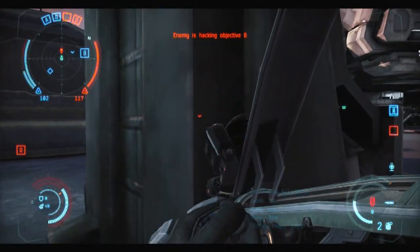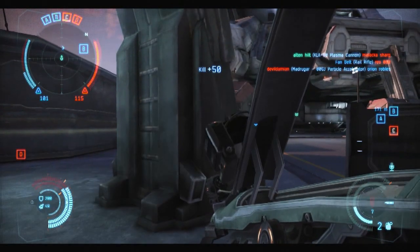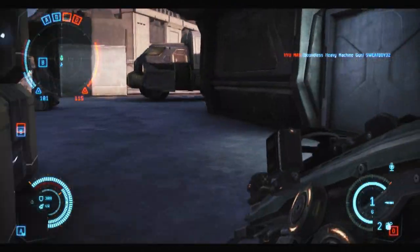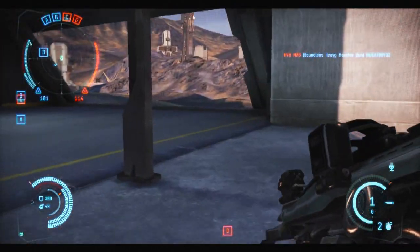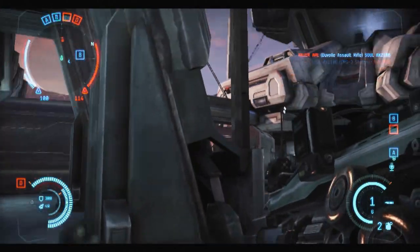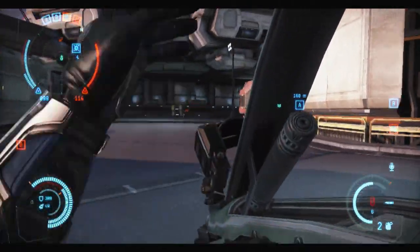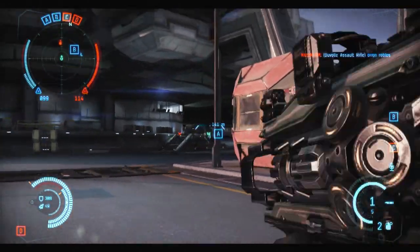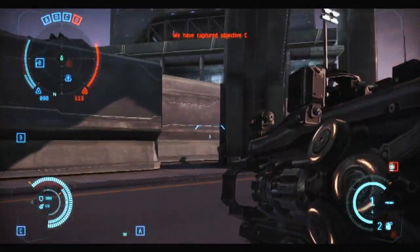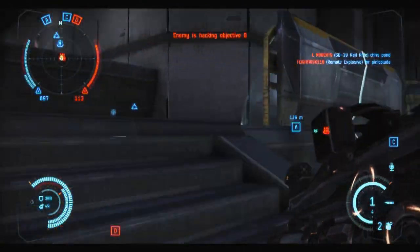The nice thing about the Plasma Cannon is it can be both an anti-infantry — see, followed it up — and an anti-vehicle weapon. It's gonna struggle a little bit in both regards for reasons I stated previously. It's also really difficult for AV, just because it has such a high arc and a slow projectile travel. Literally, when you're dancing with somebody and firing off shots, they can literally watch that shot come in and just casually move out of the way.